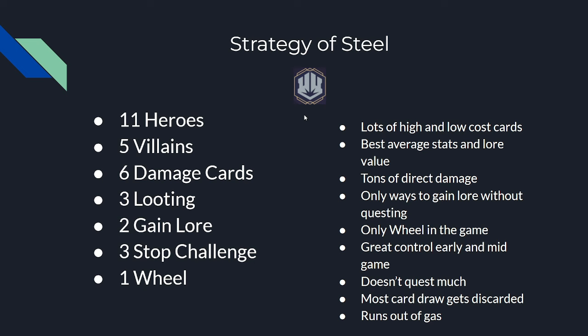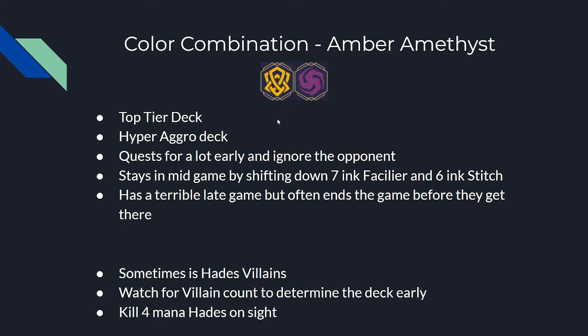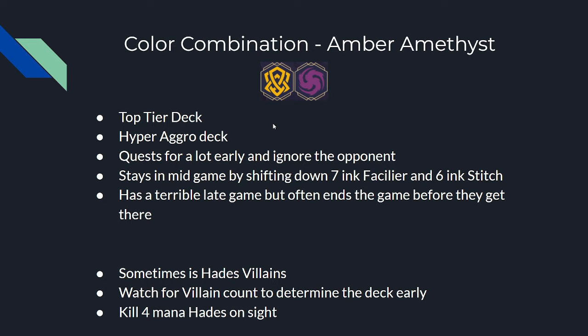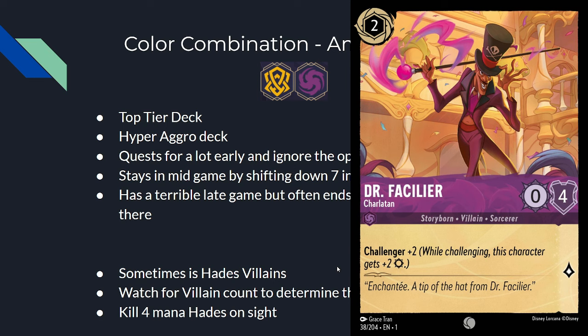Going into the color combinations — if you see your opponent on two colors, what should you expect? There are 16 decks to go through. Amber-Amethyst is a top-tier hyper-aggro deck. They quest for a lot of lore early and ignore the opponent, staying in the mid game by shifting down the 7-ink Facilier and 6-ink Stitch rather than casting them at full cost. They have an incredibly bad late game but often end the game before getting there. Sometimes this is a Hades-Villains combo — if so, kill the 4-mana Hades on sight because it's a shift target for the 8-mana Hades that can win the game in one turn.